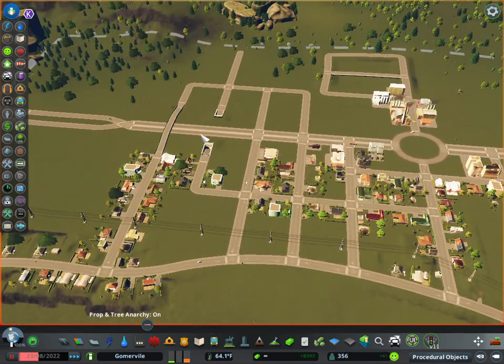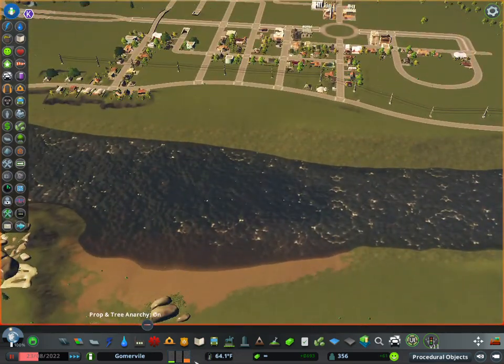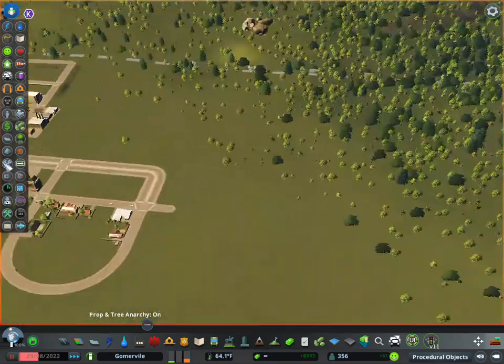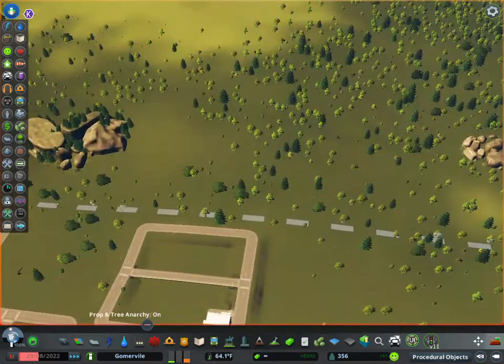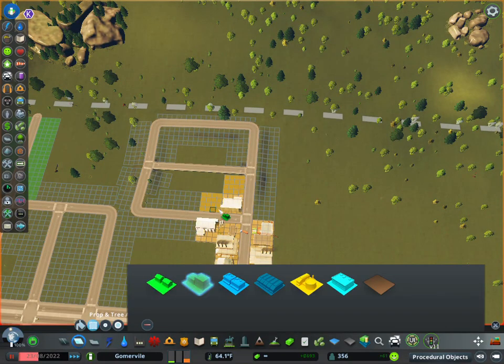We're at 356 people and we've got quite a few residents here. As you can see, the demands went down for residents but we still have a little bit of demand for industry, which is still kind of filling in. We have a couple spots over here that are still open, so we're good.